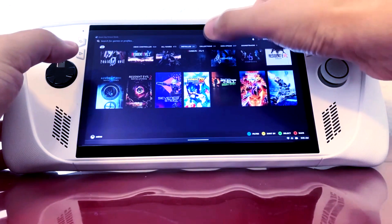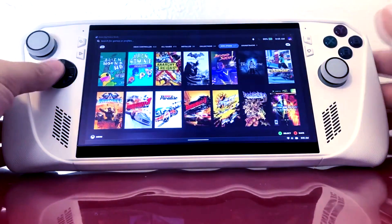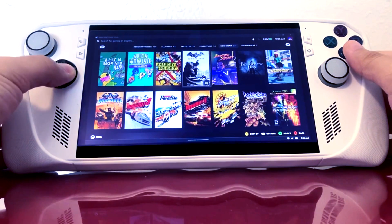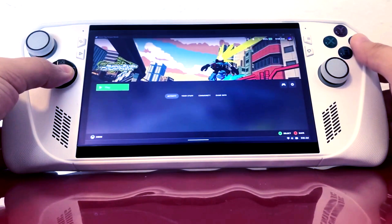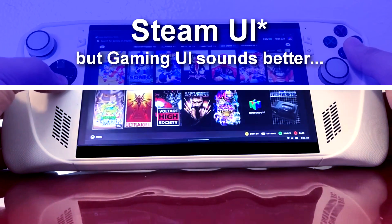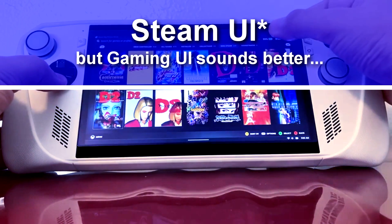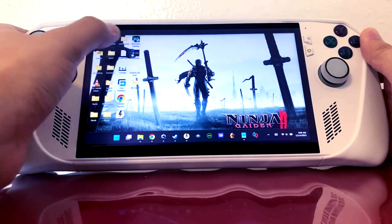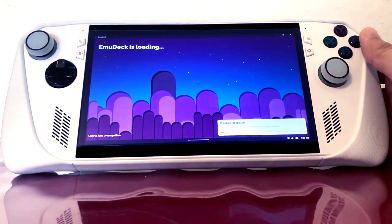Thanks to EmuDeck and all of those amazing devs, they made emulating a Steam Deck with Windows in the background possible. There is now a function in EmuDeck that you can switch on called Gaming UI, and it's EmuDeck's official gaming mode and solution to turning any Windows or Linux computer effectively into a steam machine.